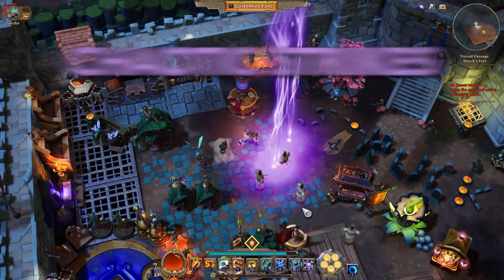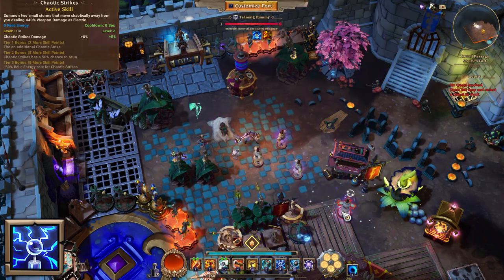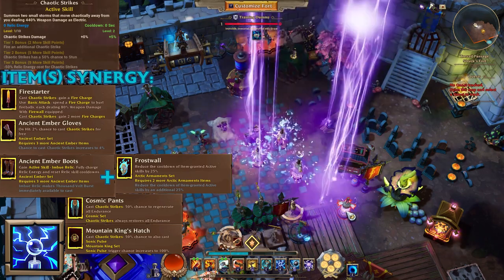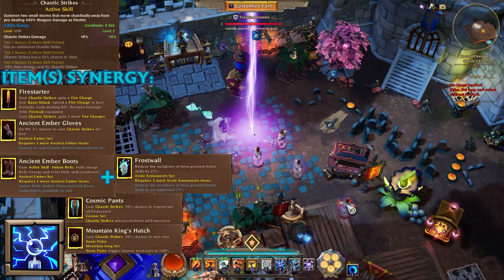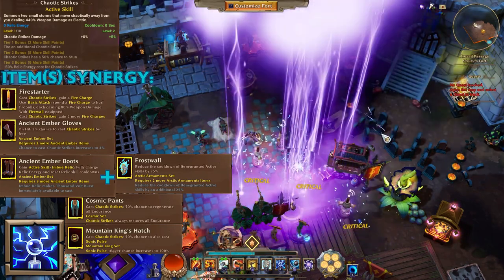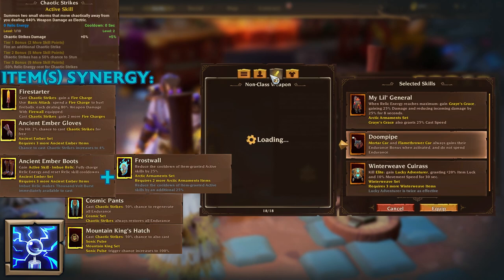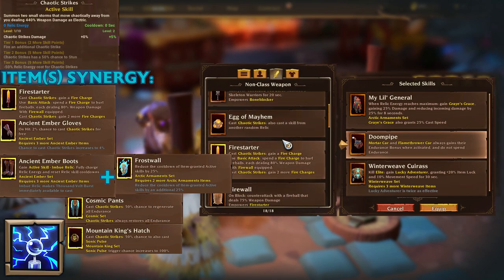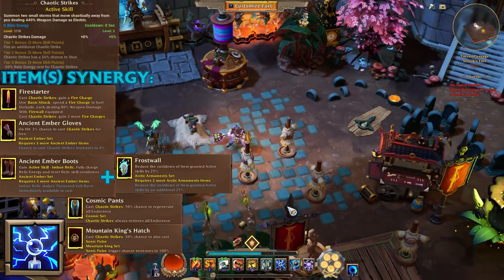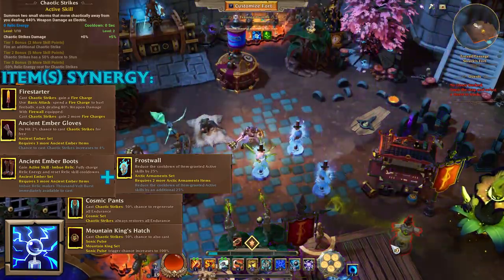Next is Chaotic Strikes — the spammy, wall-cost energy skill. You can see the range; it can even hit that far-off dummy. Synergies include Tension Timber Boots or Hatch on a Forged with Frost Wall — ideally with the set bonus. Another synergy is the Egg of Mayhem, which you're seeing on screen now. There's also Chaotic Pants as a decent option, and for the Forged you have Mountain King's Hatch as a synergy, and for any class the Fire Starter.